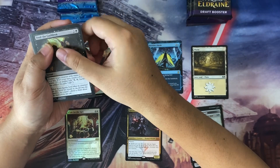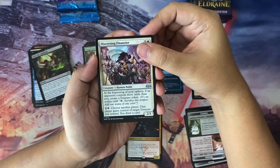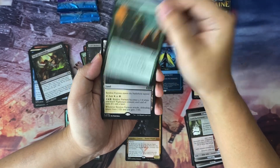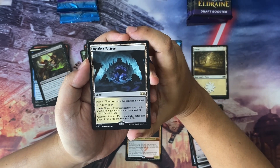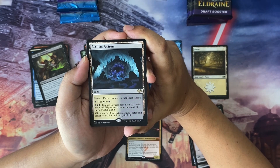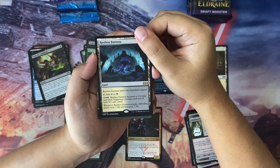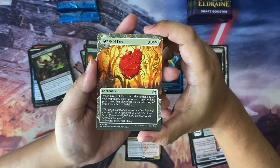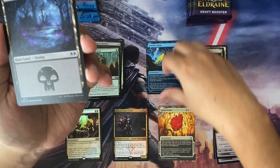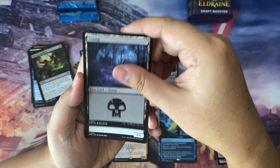Moving on to pack number two. Going through nine commons. Uncommons are Discerning Financier, Lord Skitter's Butcher, and Royal Treatment. For the rare we have Restless Fortress — it comes in tapped, you can tap it to add white or black. For four mana it becomes a 1/4 white and black nightmare creature during the turn, and whenever it attacks you lose two life and gain two life. We also got a Grasp of Fate with beautiful art.